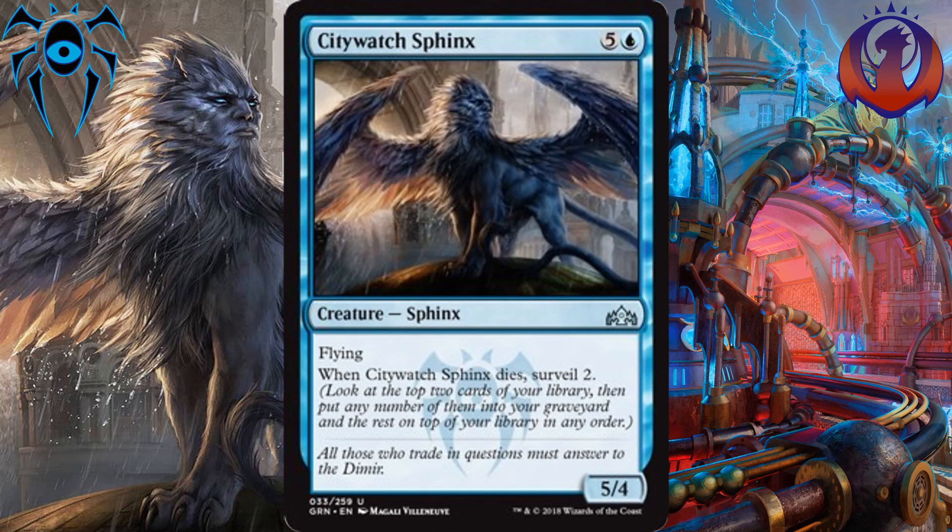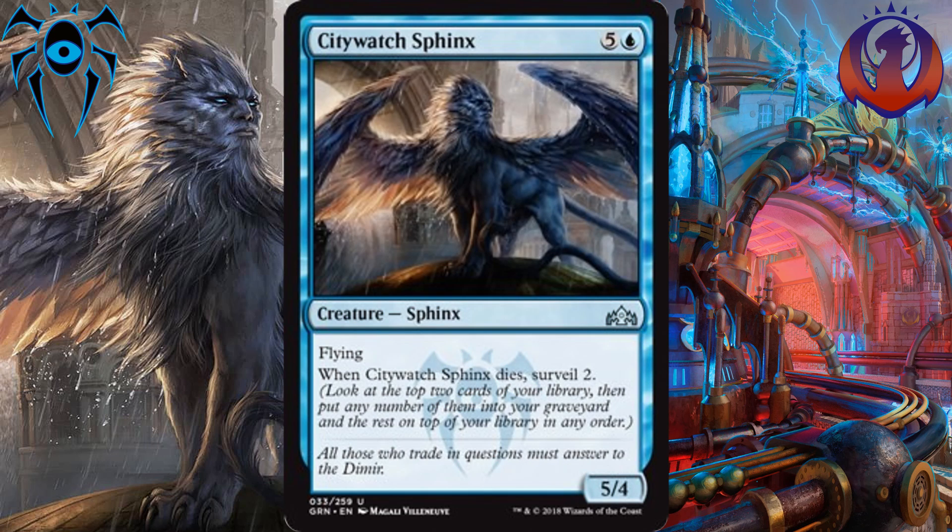And in our number 1 spot, I put Citywatch Sphinx. For 5 and a blue, it's a 5-4 flyer. That's basically a bomb in limited, so there's no way this doesn't get played in most blue decks, and potentially even splashed in other decks struggling for a win condition. It also reads: when it dies, you get to surveil 2. A huge flying body like this is going to be really strong in limited. If it's not answered quickly, you just win the game. If it is answered quickly and destroyed, you get to surveil 2, so you're hopefully getting the cards you need to win the game anyway. That's why I put it in the number 1 spot.